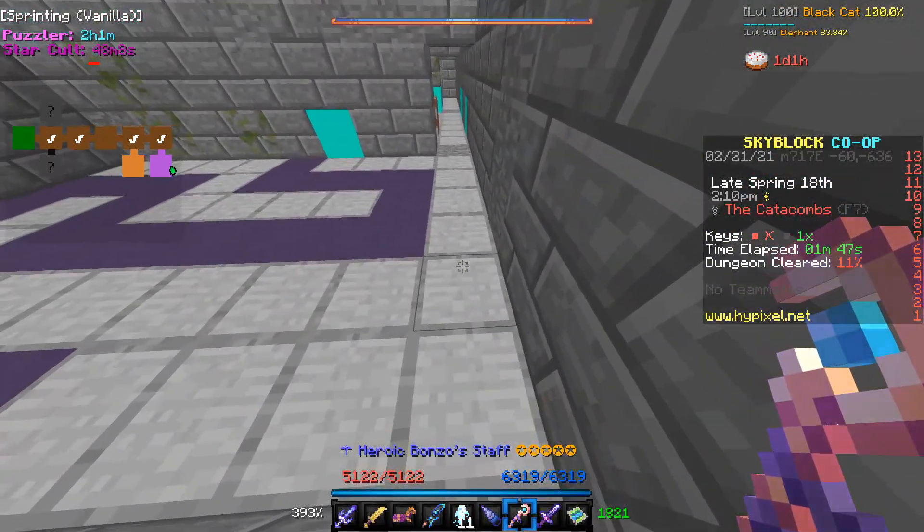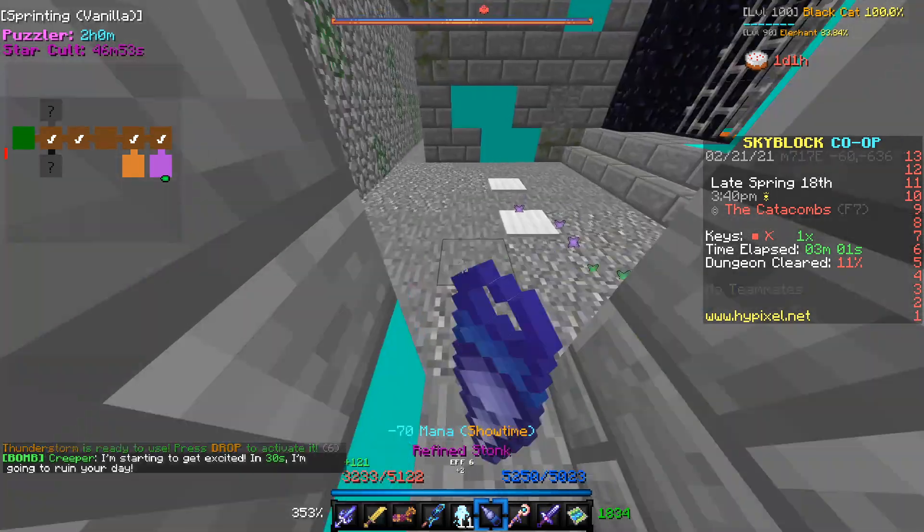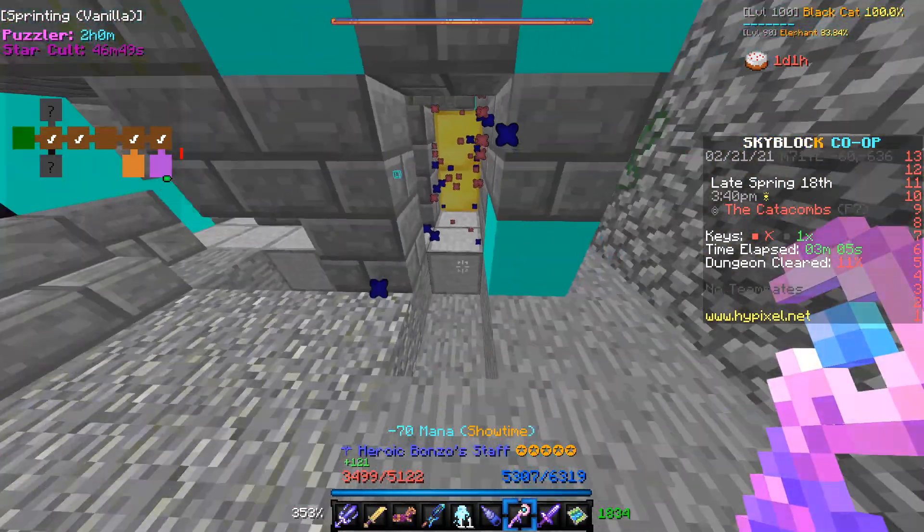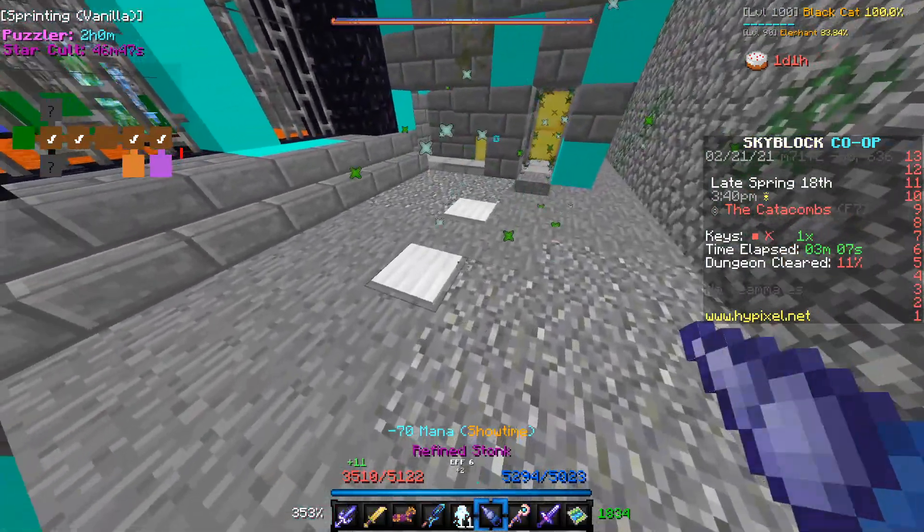In this clip, the third room had a bunch of blocks in the way so I just broke through them, and as you can see, I got to the pressure plates. It's a bit buggy because you're creating a bunch of ghost blocks, but it works pretty well.